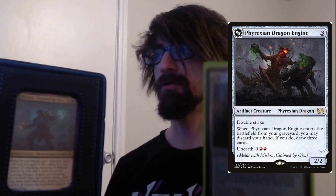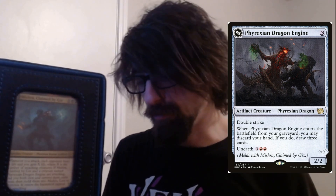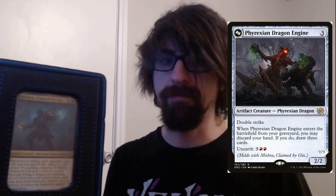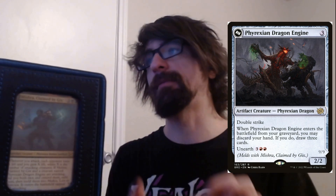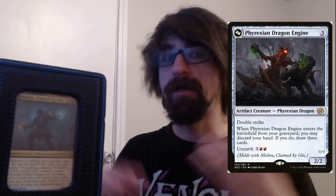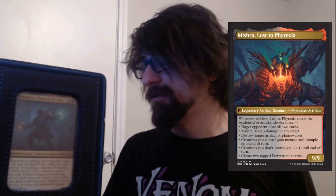We have the Phyrexian Dragon Engine — you need to have this in your deck if you want to meld. Whenever you pull out the Phyrexian Dragon Engine and Mishra and attack with both of them, that's when the meld will happen. It's a 2/2 with double strike, which is fine if you want to get some early damage. You can also unearth it — bring it from your graveyard back to the battlefield with haste. The downfall of unearth is that you exile it, which is why you want to do it when Mishra is already on the field ready to attack so you can meld immediately.